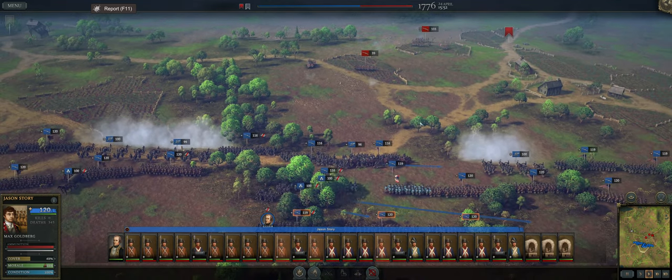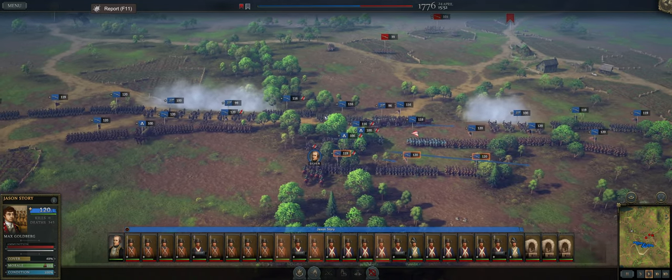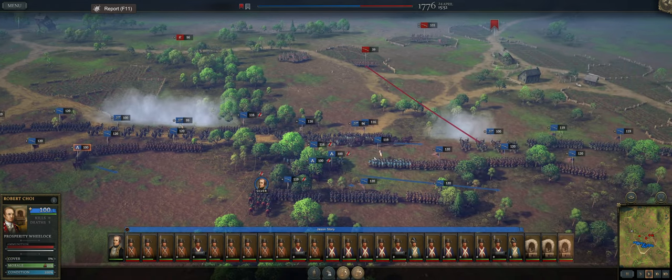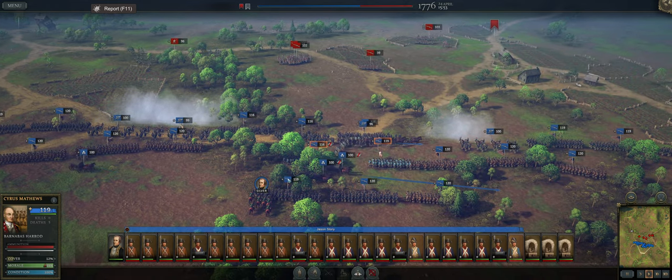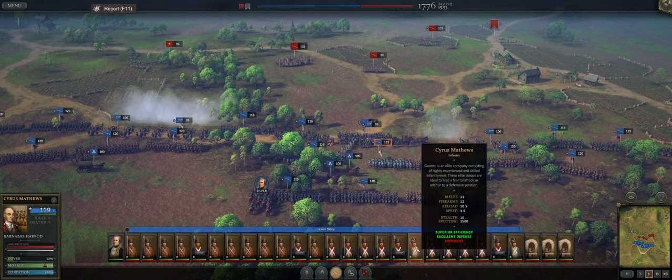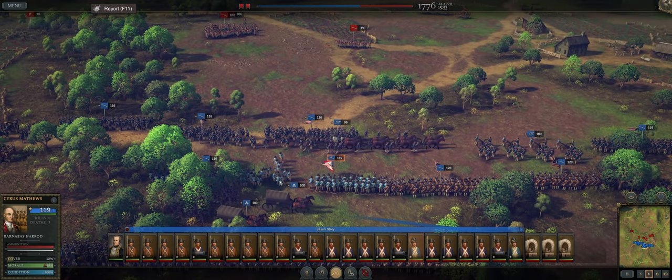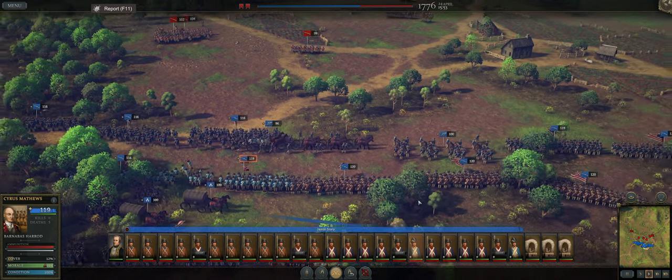The British have sent three regiments our way. We have four regiments available to us, and some of our regiments are a little bit beefed up. I traded out some. We have two of these guard units, which are pretty cool looking, with their sort of powder blue uniforms.